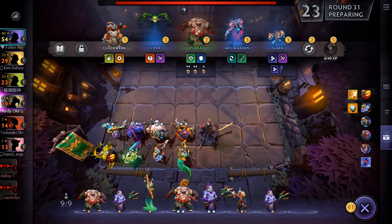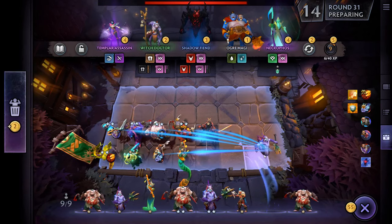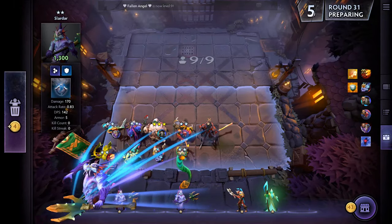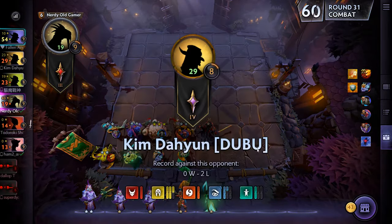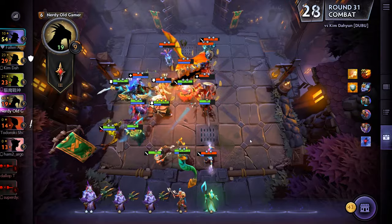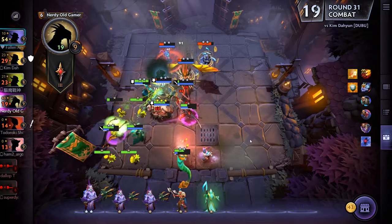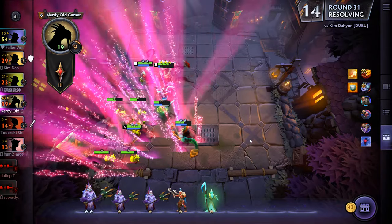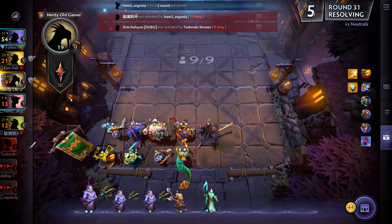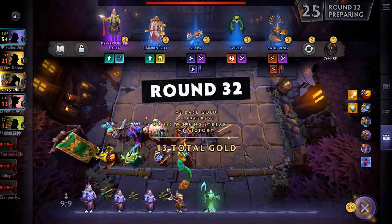There's another Pudge. Another Lichen — I wouldn't mind getting him. Another Necrophos. Medusa — very good. Pudge level three, Medusa level two — pretty good. Here comes the boat — good boat! And we're going to win this one. We knocked him out as well — five left now. We're on a seven-round winning streak, so plus three gold.